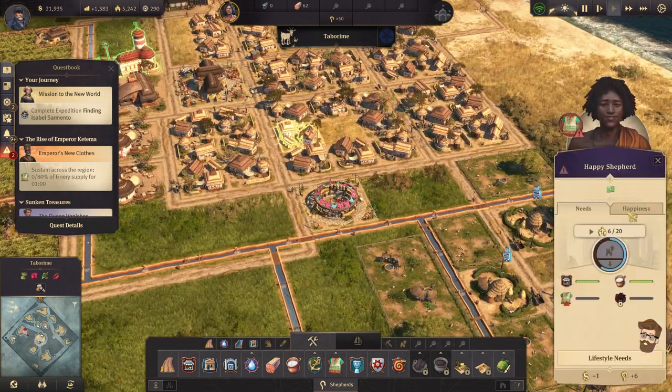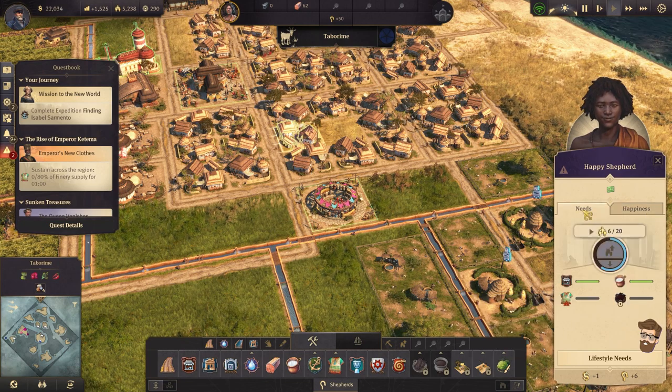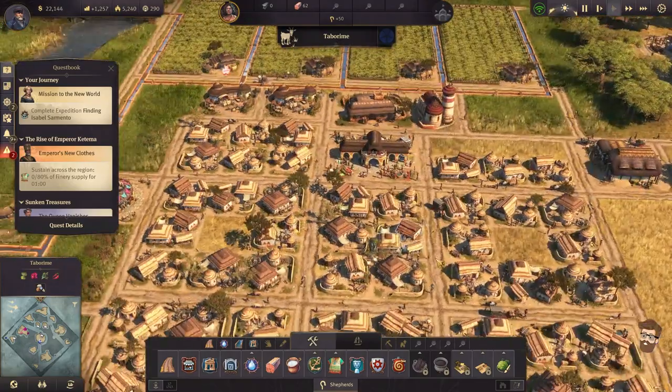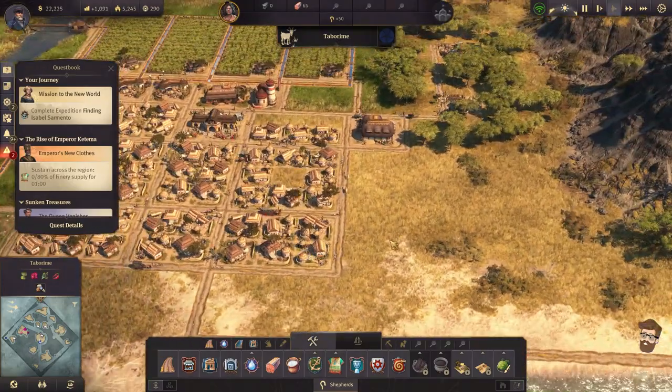I'm not huge on building this much this close to the fertile land because I am actually utilizing it. Full output storage — wow, we're actually full on goat milk. That's good. Musician's courts — they're happy. And once we get the finery going, then we should be good on that. Next should be doing elders.